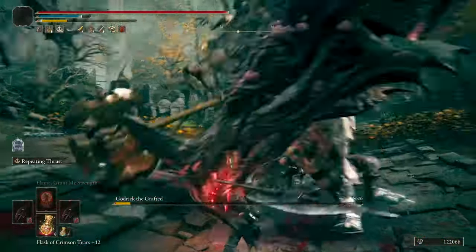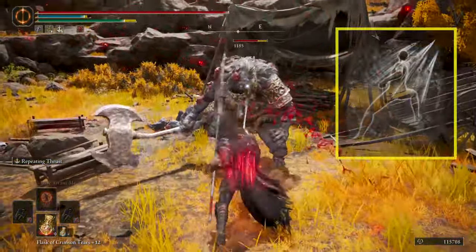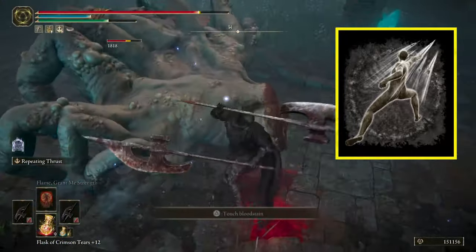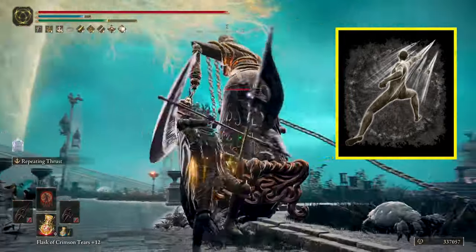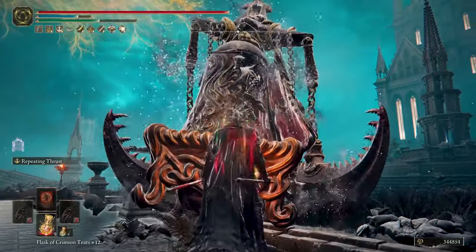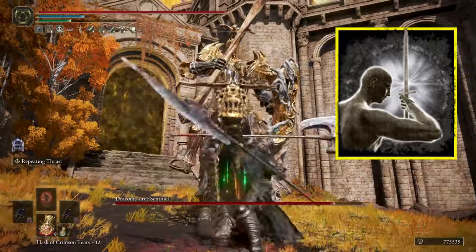Since I need it to hit several times to apply bleed faster, I decided to go with the Repeating Thrust Ash of War on the right-hand Knight Rider Glaive, which does a flurry of thrusts after an initial twist. It has very low FP cost, allowing it to be used many times — spammable if that's your thing. On the left hand, another Knight Rider Glaive with Royal Knight's Resolve.